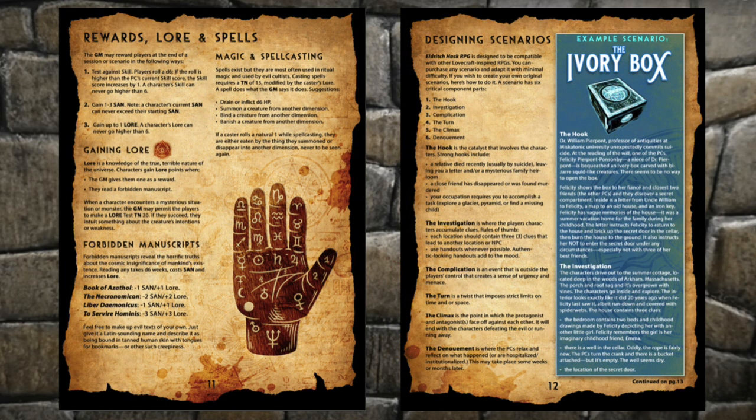Rewards and improvement — there are three ways to reward the players. The Game Master can allow you to test against your skill: you roll a d6, and if you roll higher than your current skill, your skill increases by one. You can earn one to three sanity points per session and gain up to one lore.